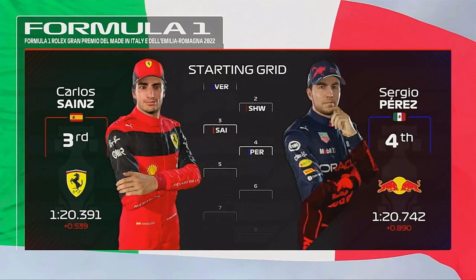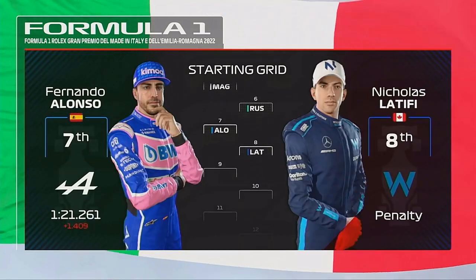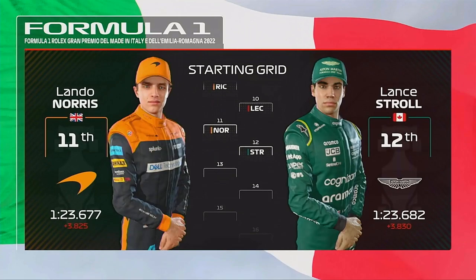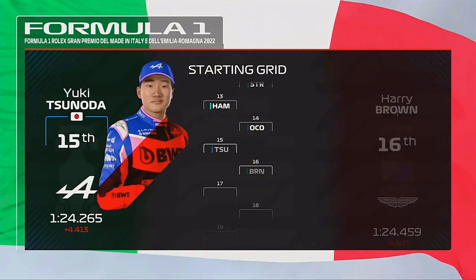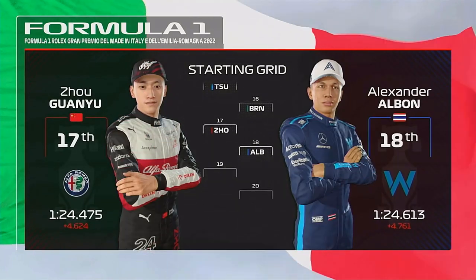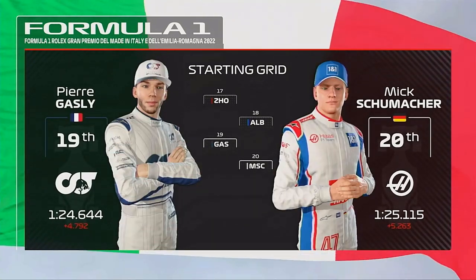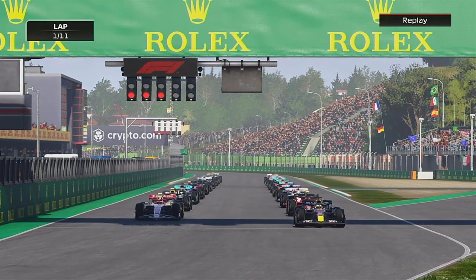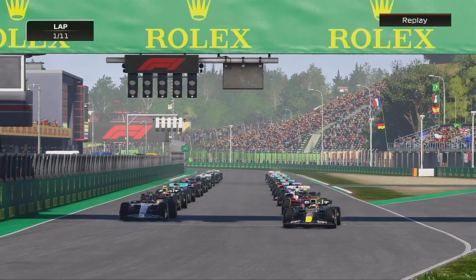Continuing through the grid: Sainz, Perez, Magnussen and Russell, then Alonso, Latifi, Ricciardo and Leclerc, Norris, Stroll, Hamilton and Ocon, Gasly and Schumacher among others. Here we go then to the race - Schwarzman second, Latifi somehow eighth - and it's lights out and away we go for the sprint.